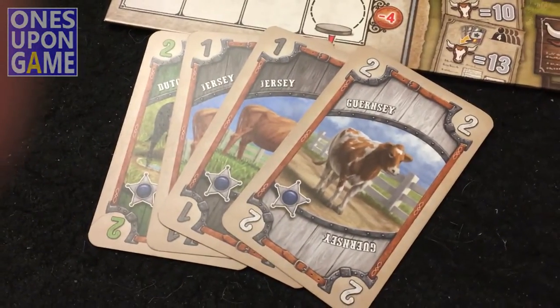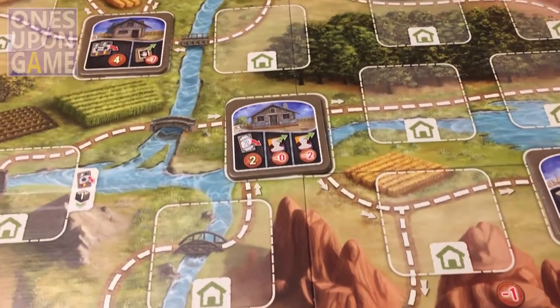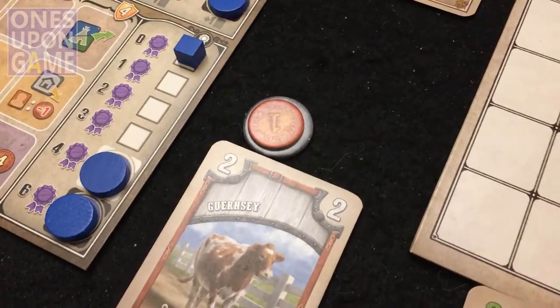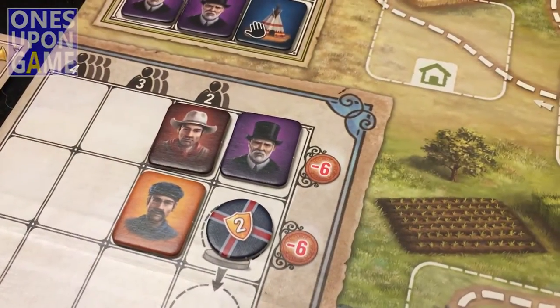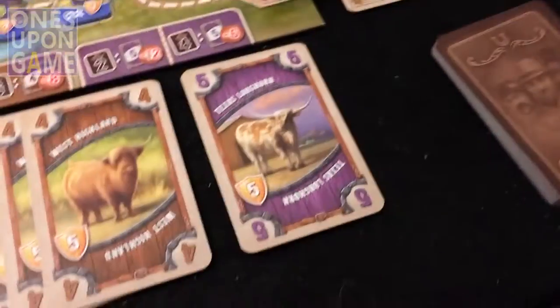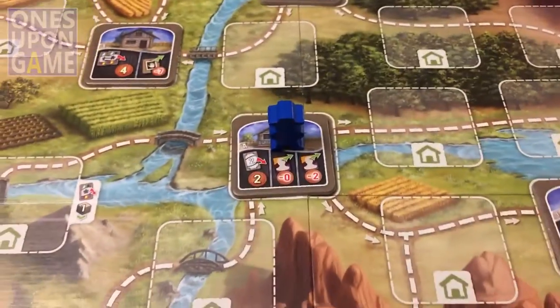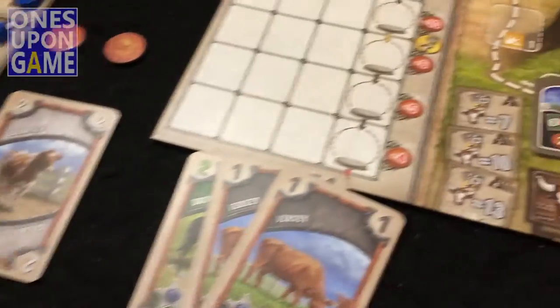Now I'm ready to start. I've drawn my initial hand of four and I've got five built up right now. I'm going to try to get a worker to start. I can go anywhere on the board, so I'll go here and turn in my currency for two money. Then I'm going to hire this cowboy from the market because I want to keep him from Garth and I want to get some cattle out. There's already a five out and several fours, so I need to be able to buy these as soon as possible.